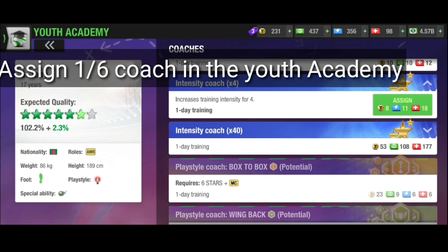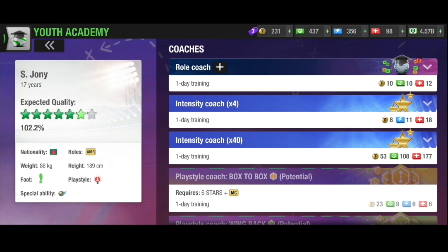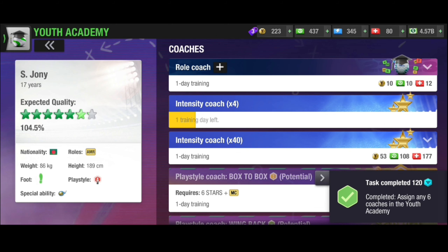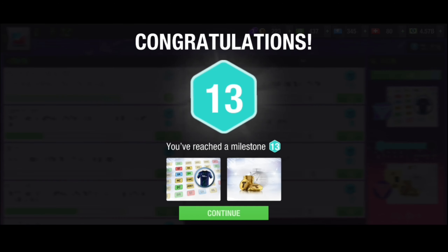Tips number five — tasks like 'Assign one or six scouts in the youth academy' (sometimes one, sometimes six): focus on using less resources. Don't use high resources — focus on fewer tokens and less resources. You can get those if you wait until the end of the season.